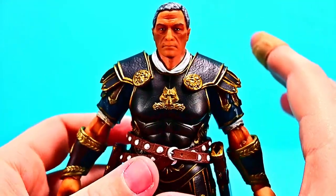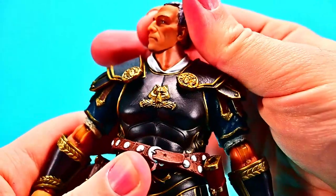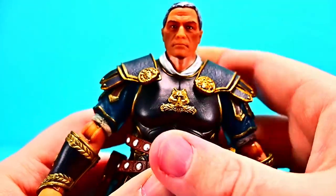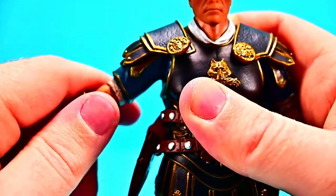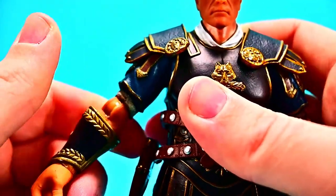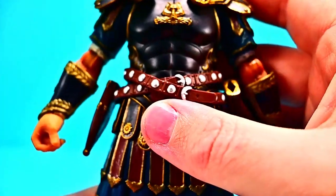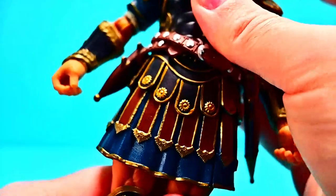The movements are mostly the same across all characters, with minor armor variations. The head can twist all the way around — a little stiff — and nod forward and back just a little. Shoulders come up to about 90 degrees; the soft armor piece gets out of the way. There's a bicep swivel almost like a butterfly joint, a single elbow joint bending to about 90 degrees with rotation, and a wrist that twists and flexes on ball joints. No real ab crunch due to the solid armor piece.